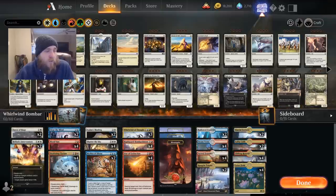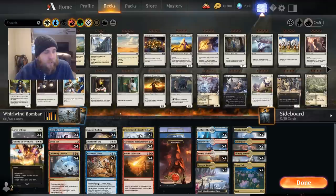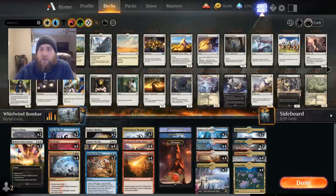I really like where the deck sits overall. If I were to play this again I would drop Star of Extinction to three and Heliod's Intervention to one, though I'm not sure what I'd put in their place — it's really a preference thing.